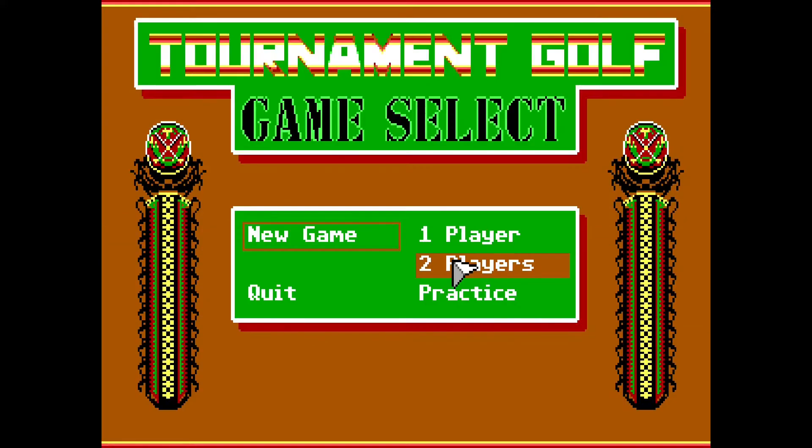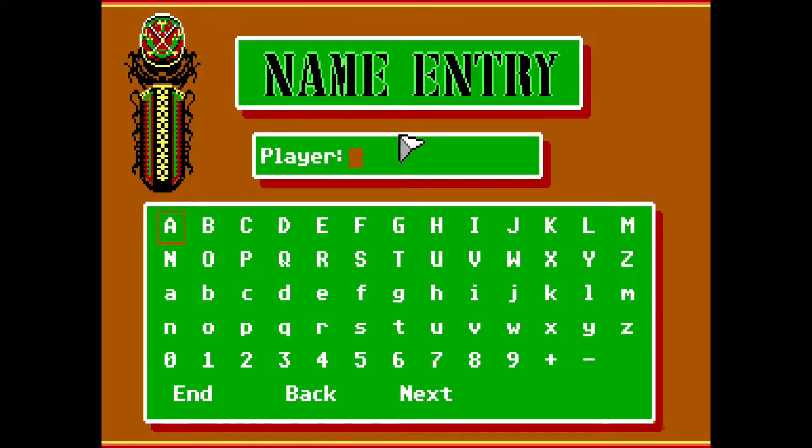Let's get into it. Tournament Golf Game Select - seems to be playing random notes. One player. Who am I? Oh really, I can't just type it in? I can't type it in. Oh no, Arnold, what were you thinking? It's arrow keys to move across this and space to select.